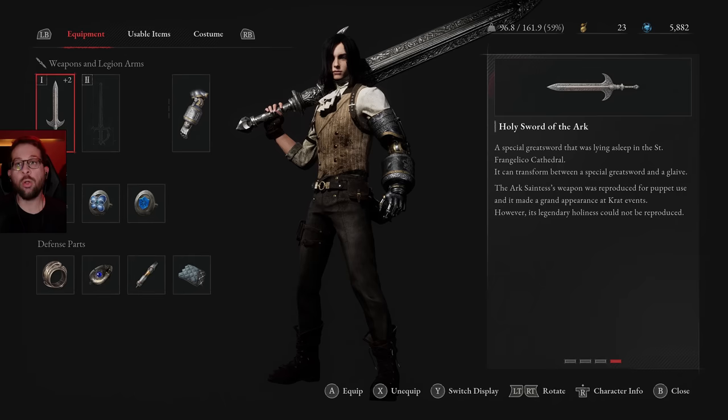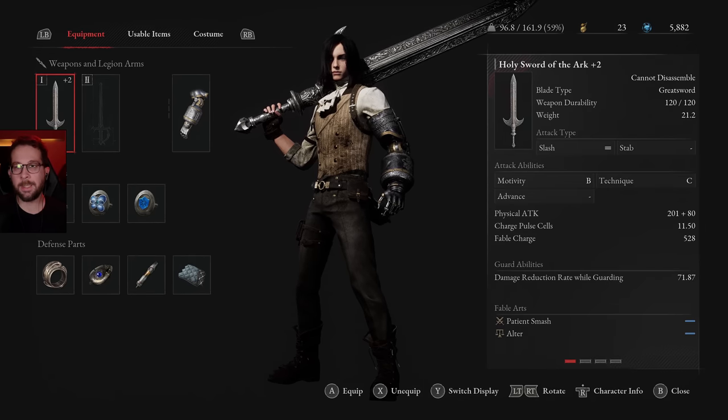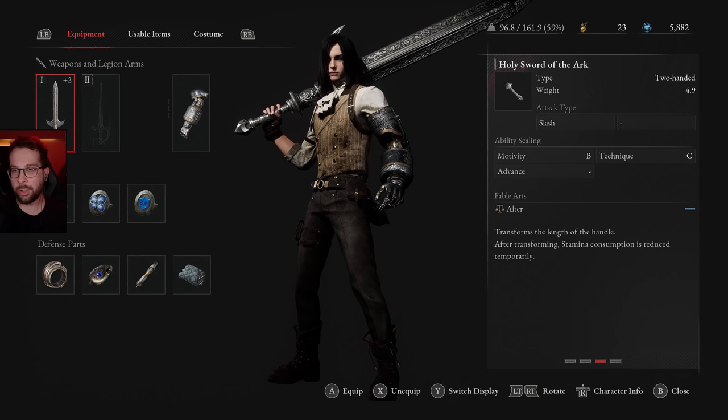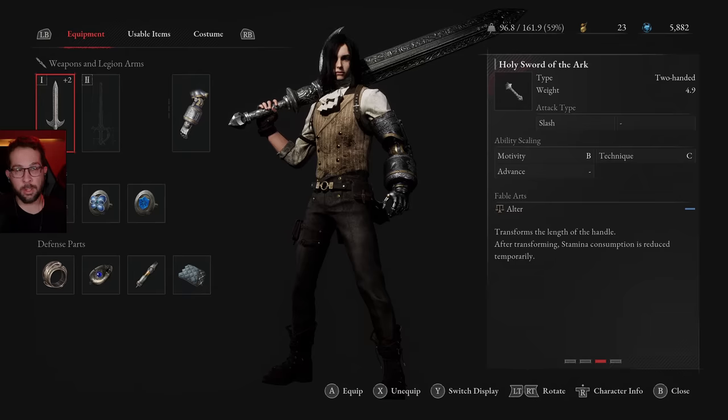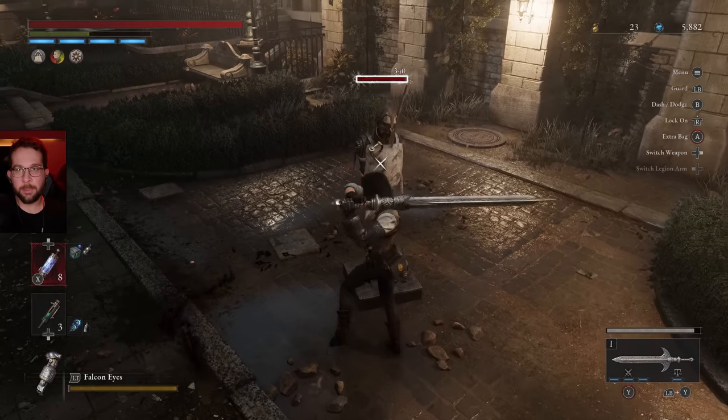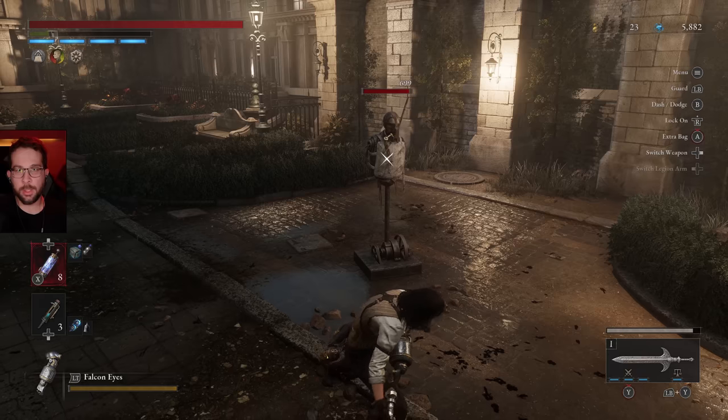First off, the Holy Sword of Arc. This has a B scaling in Motivity and a C scaling in Technique. Its fable arts are Patient Smash and Alter. Alter is a big one — I'll show you what that does right now. The basic moveset of this is pretty standard greatsword stuff.